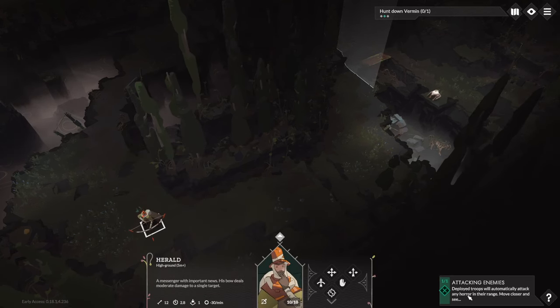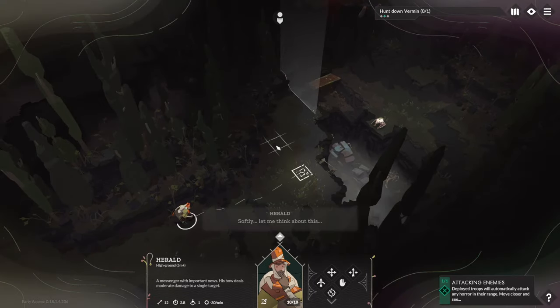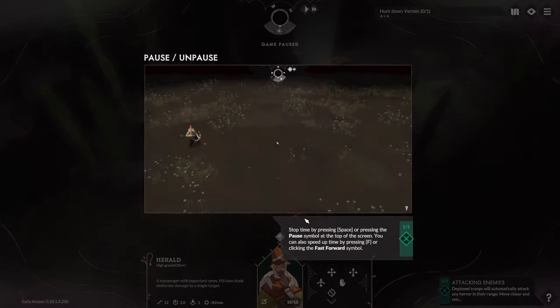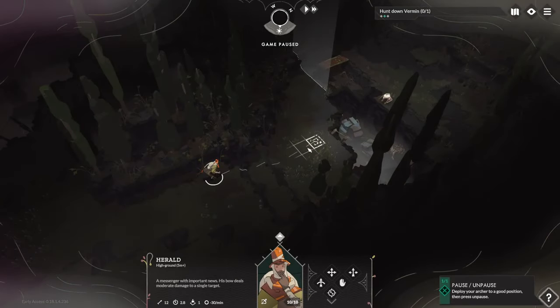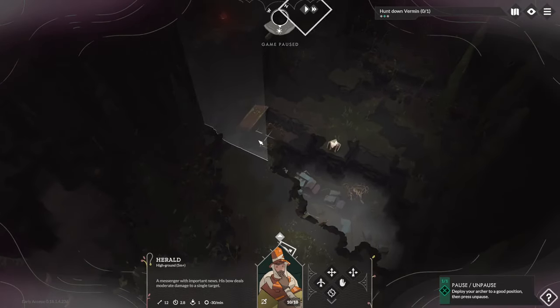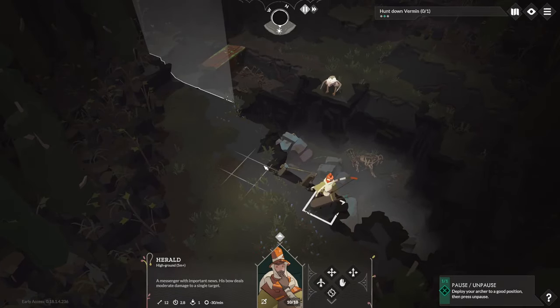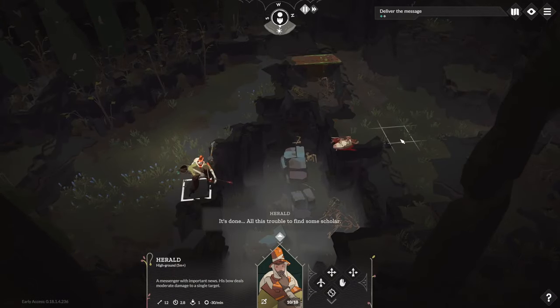Deployed troops will automatically attack any horror in their range. You can pause with space and speed up time with F. Deploying the archer to a good position — and it turns out you can shoot enemies from across the map. That was easy.